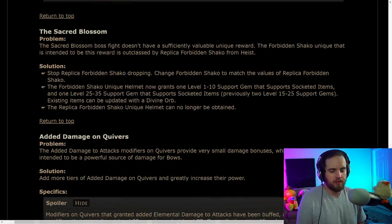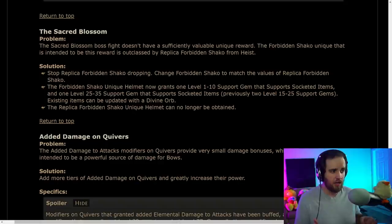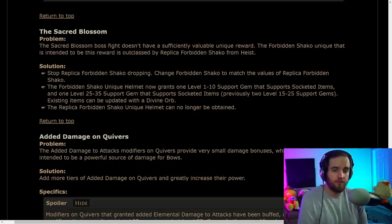One unexpected change: the Sacred Blossom boss fight — the Harvest boss — is having the Forbidden Shaco removed as a drop. Instead, they're turning Replica Forbidden Shaco into normal Forbidden Shaco and putting it on the Harvest boss fight. I'm not sure if this makes it more or less common. It also means that in Standard, any normal Shaco helmets you had before can now be upgraded to the overpowered version.